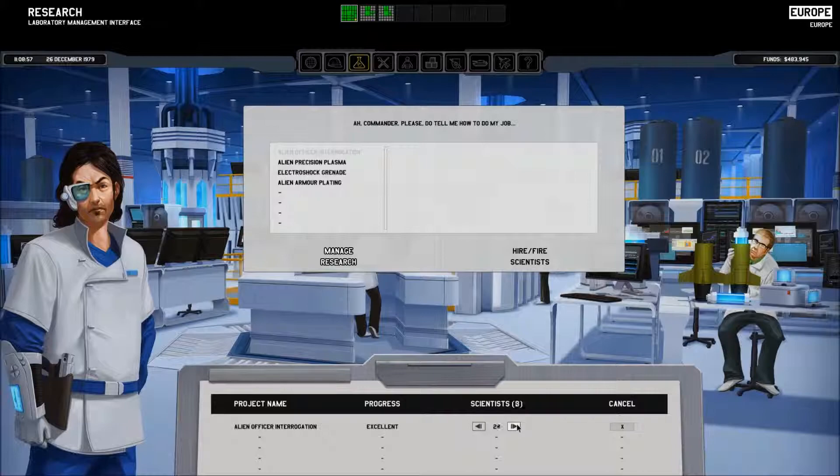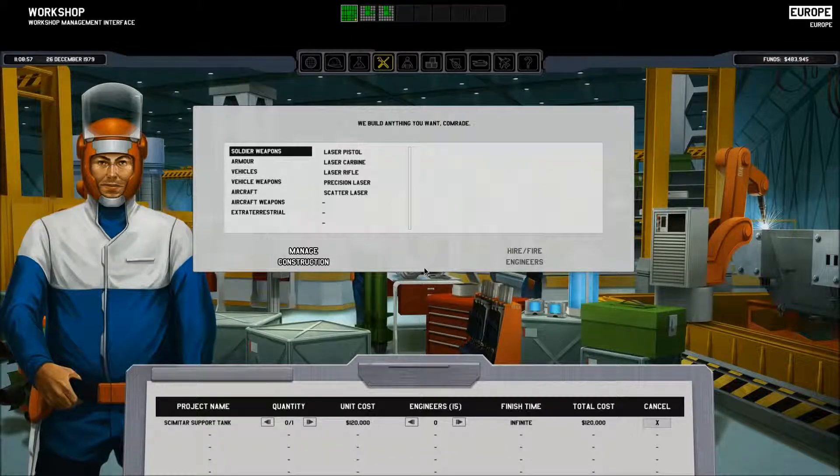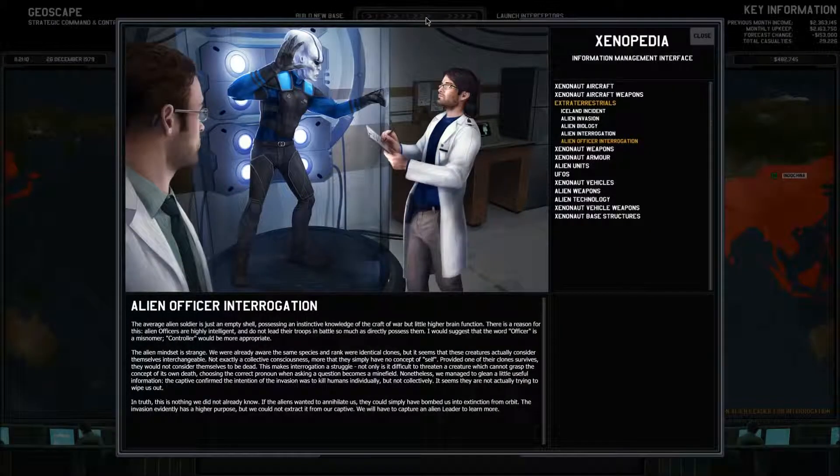Let's get this officer interrogated as well. Alien Officer Interrogation: The average alien soldier is just an empty shell possessing an instinctive knowledge of the craft of war but little higher brain function. There's a reason for it — alien officers are highly intelligent and they don't lead troops in battle so much as they directly possess them. I would suggest that the word 'officer' is a misnomer; 'controller' would be more appropriate.